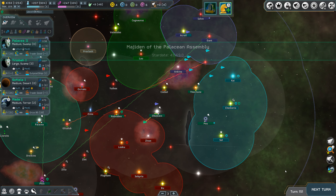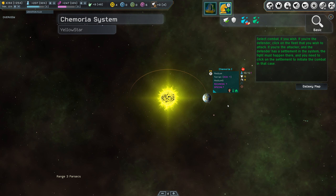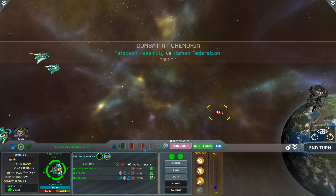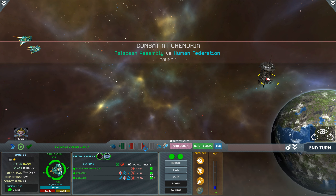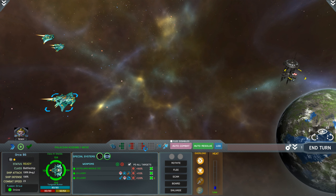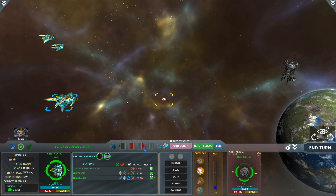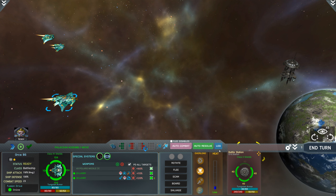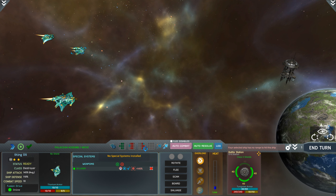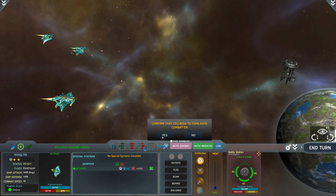We'll come over here and max those two out instead. Let's see — auto-resolve: fled killed. Fled? Why in the hell did I flee? We're not fleeing — I don't understand why that would happen. So let's go ahead and go to combat. I should be just fine to take these out.